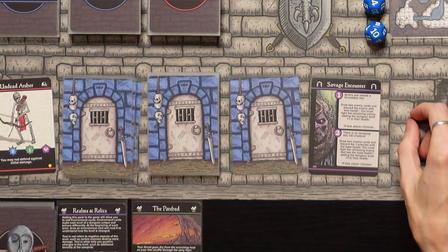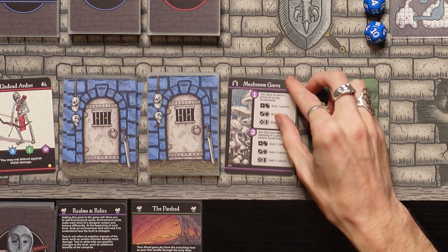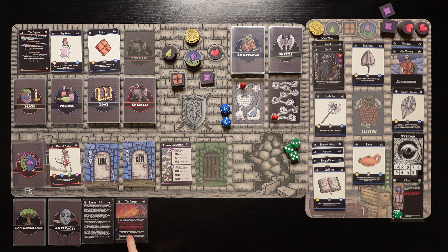We're going deeper into level one. There's a savage encounter — we're going to skip that for sure. Head into the mushroom grove. Since we're in The Parched, you may not search for food and the mushroom grove does not contain rations, so it's not going to have any rations at all. I'm assuming we just skip this entirely.